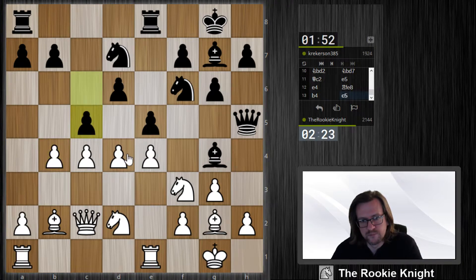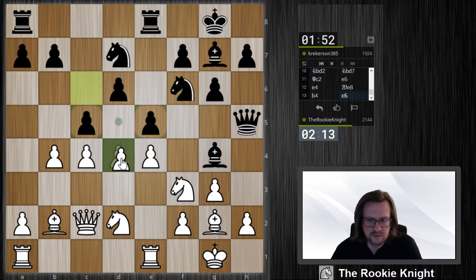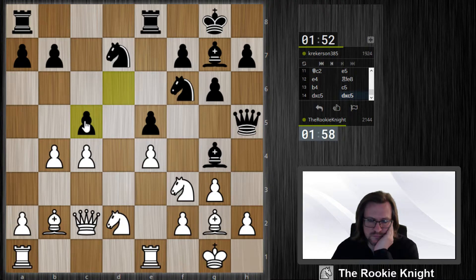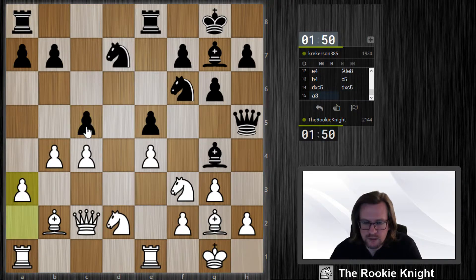It's an e-takes-d4 setup, so maybe he should play e-takes-d4. He takes d4. I don't like this though. I just take here, maybe here, just to force things — let's see, I take here. Should I play a3 as well? I want to keep some pressure on a possible c5 pawn, so let's do it like this with b5.